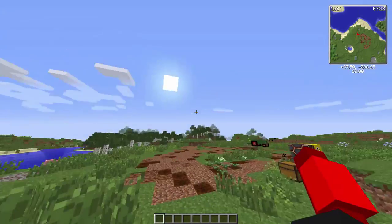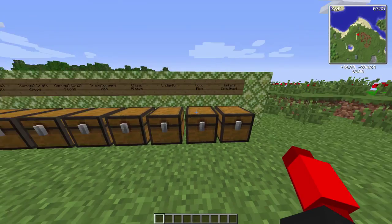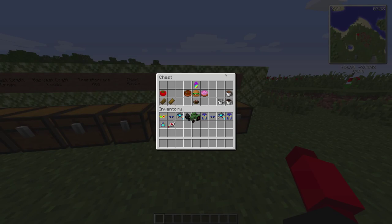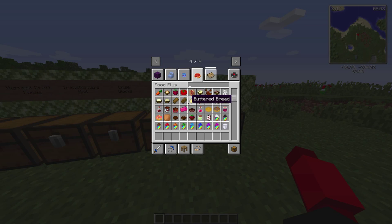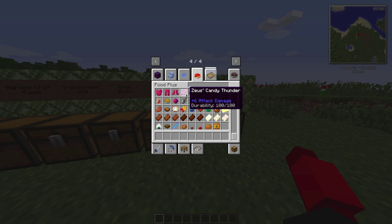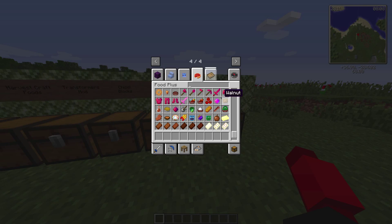You've also got the Food Plus mod, which is like the other food mod - the Harvestcraft one I showed you - but this one has more junk food type items. It's got slurpees, coffee, and look at the food plus section - it still has a lot of food. It even looks like it has candy armor, and you've also got chocolates.